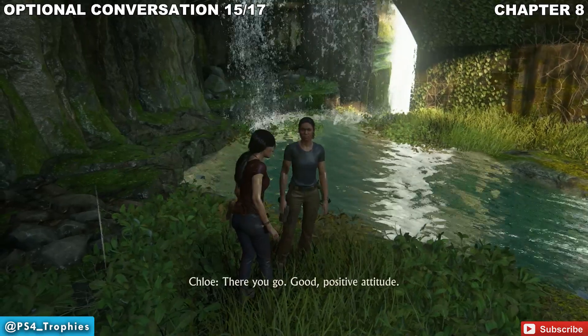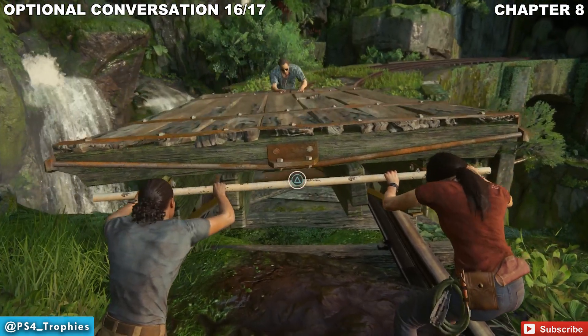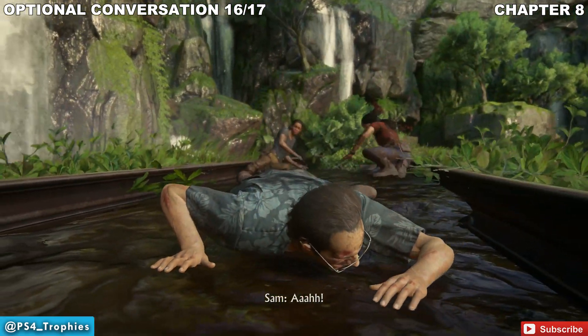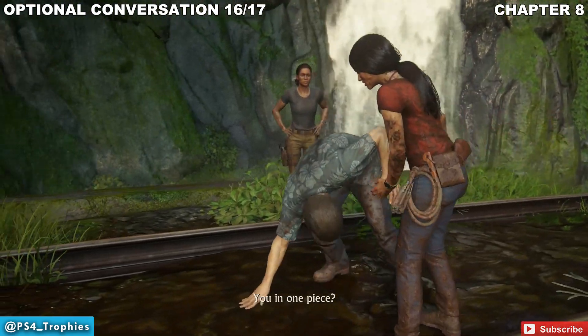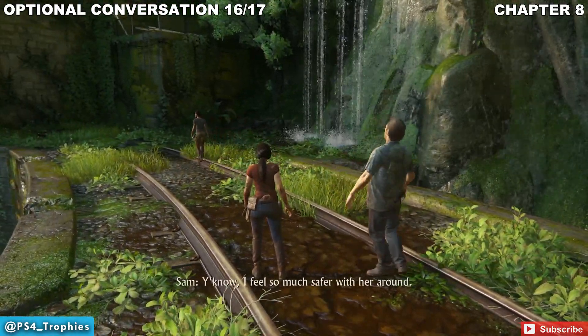Our next collectible is another optional conversation, which comes after Sam makes it over the tracks. You had to push a cart for him to leap across. Once he leaps across, you're kind of supposed to go toward the opposite end and follow Nadine — don't do that. Instead, stay with Sam and keep an eye on him, and you'll see the conversation bubble pop up in a moment.